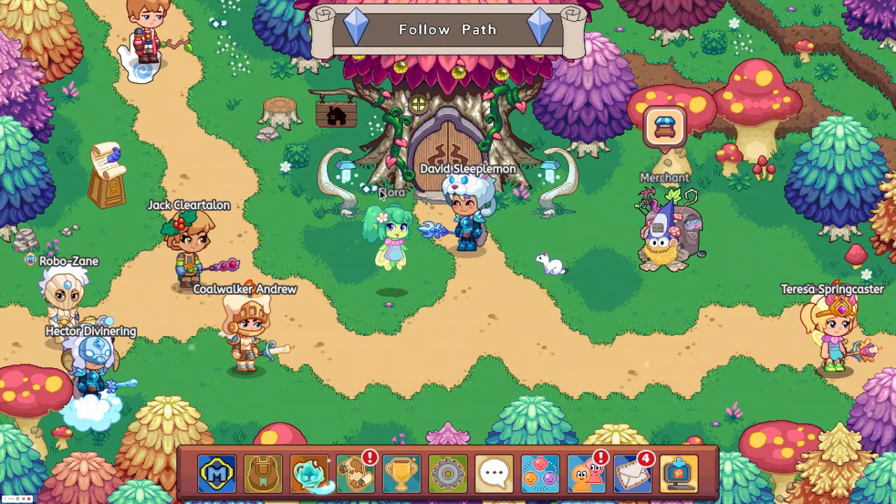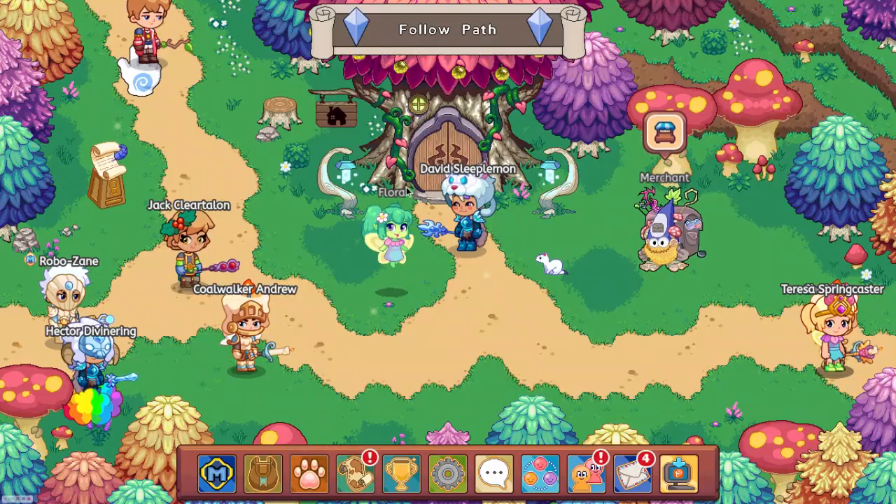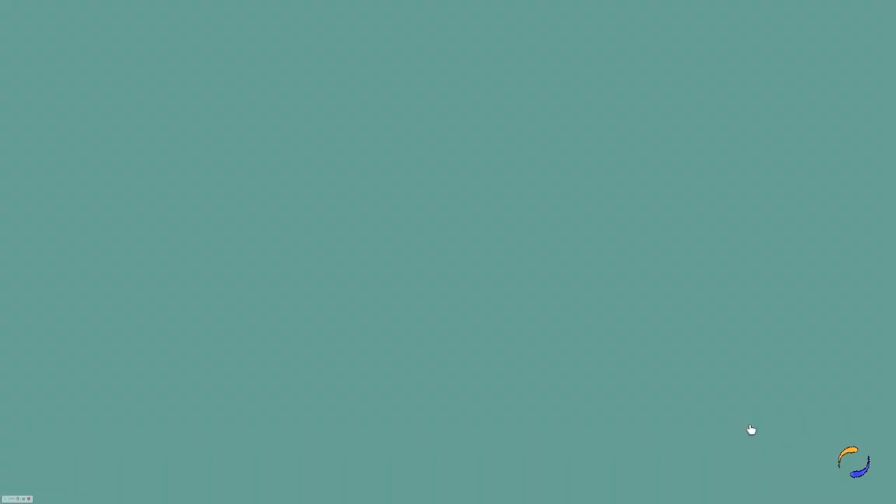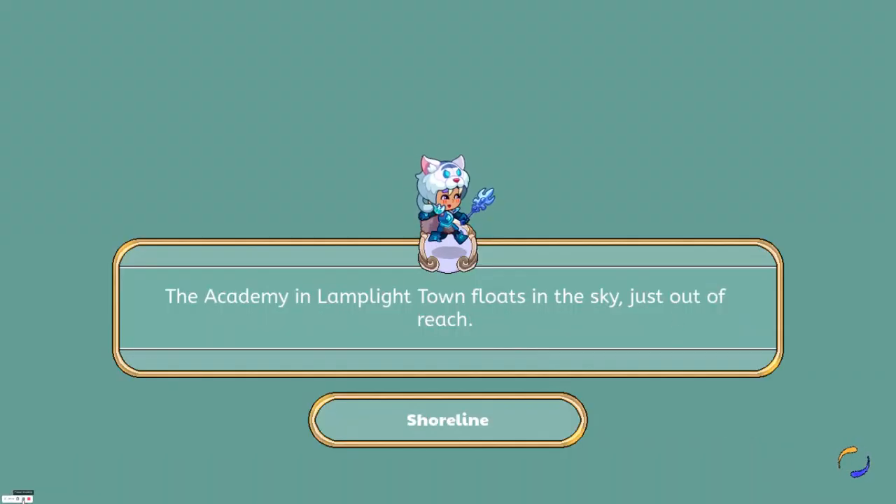So one of the things they did do is they made the NPC names gray. Wait, can we even do Crystal Caverns? No, we cannot. They removed Crystal Caverns. Let's see what the Titan background looks like.